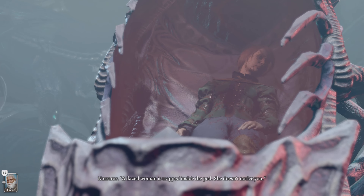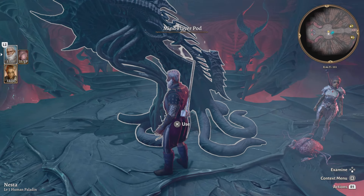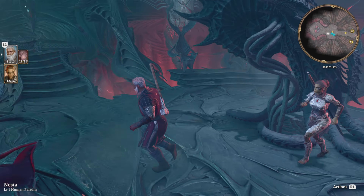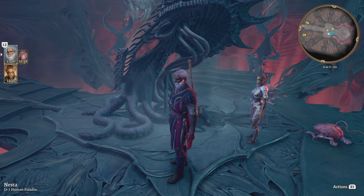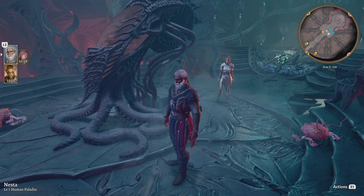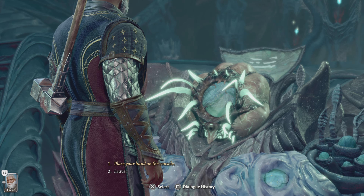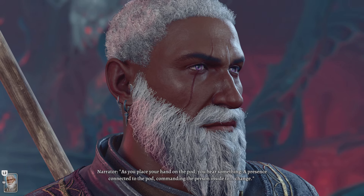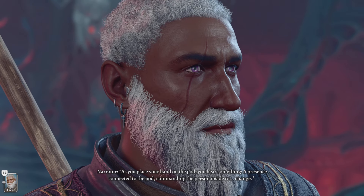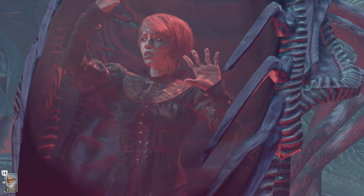A dazed woman is trapped inside the pod — she doesn't notice you. A lot of people said you can hit that thing because there's extra XP; I saw on YouTube you can hit it and get some XP, but I don't see any type of food out here, so nothing is going to happen. As you place your hand on the pod you hear something — a presence connected to the pod commanding the person inside to change.